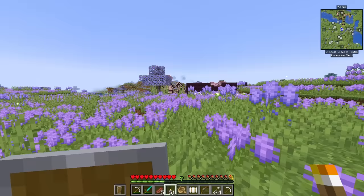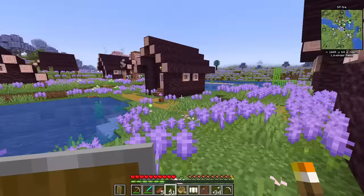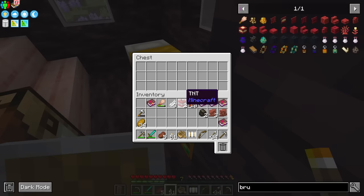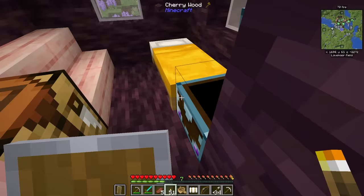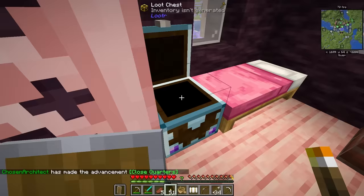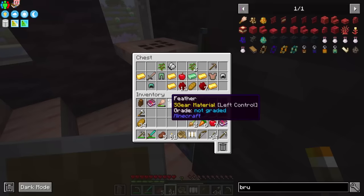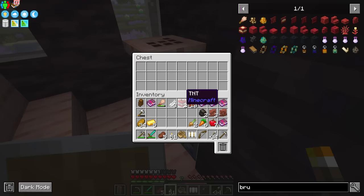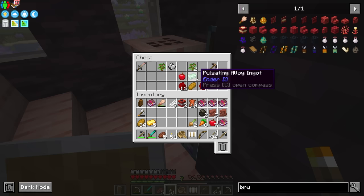Now this looks like a cute little village — look at this pretty little place. It's made with that new cherry log, so this is what a cherry village would look like. We get access to a couple of cool things in here: good food, and there's actually modded loot. We get sturdy bee casing — these are infinite-use bee cases allowing you to pick up bees. And this has our first set of gear. We get some copper gear that is slowly oxidizing — I love that. And some pulsating alloy.